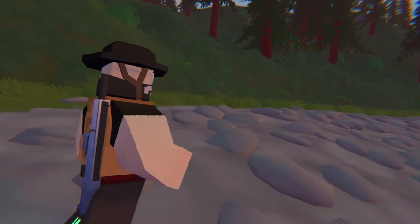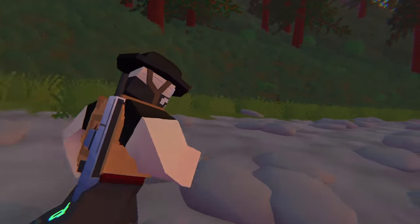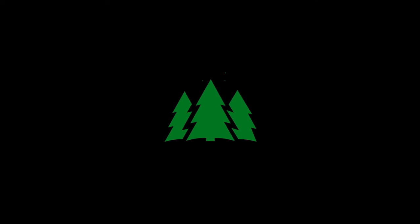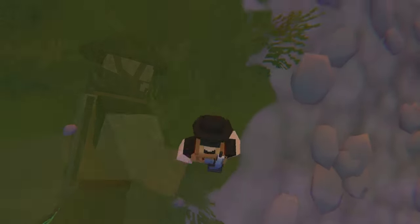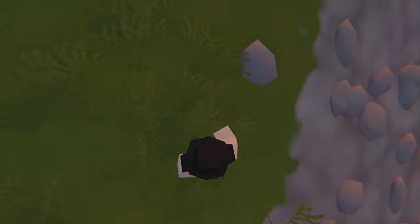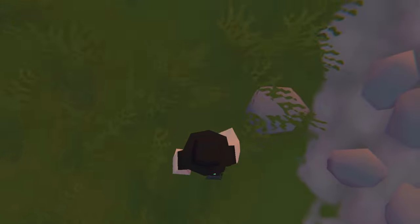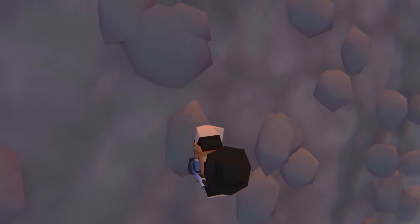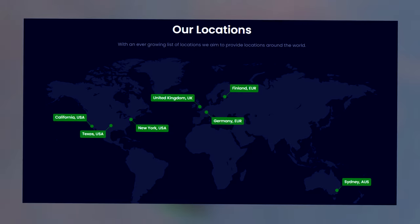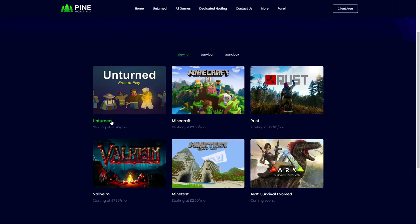Before we dive into the video, I want to introduce today's sponsor. Are you guys trying to start your own Unturned network, whether it's for survival, roleplay, or simply to create a private server for you and your friends? Make sure to check out Pine Hosting. Pine Hosting makes setting up your server quite easy — very good performance, user-friendly interface that's super easy to learn. When I first started hosting my own network I had no idea how to do anything, but with Pine Hosting's navigation I learned it quite quickly. With server locations scattered across the globe, the pricing is also very cheap. They also have a variety of games where you can buy servers, including Rust, Ark, and Minecraft.